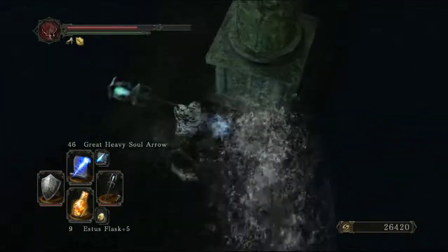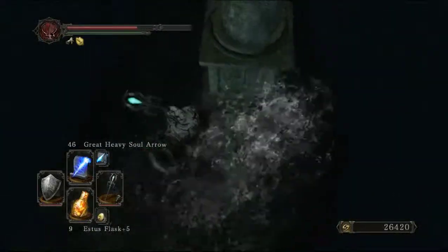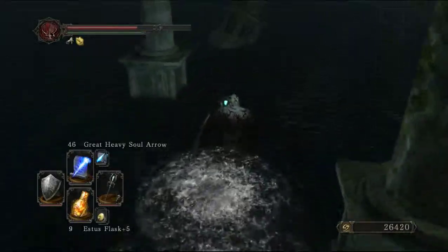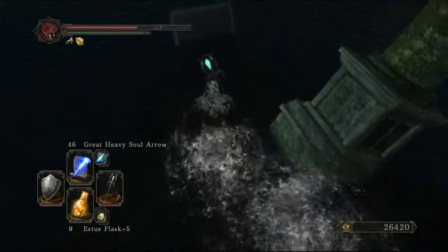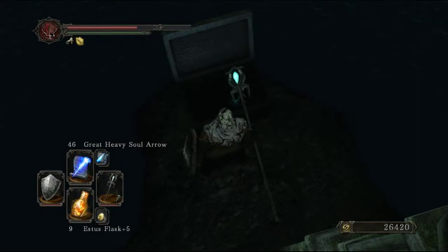Keep going. Just be careful with the path — you can go left around this one. Just make your way past this final pillar, and here's the chest with the Estus Shard. Thanks for watching, hope this was helpful.